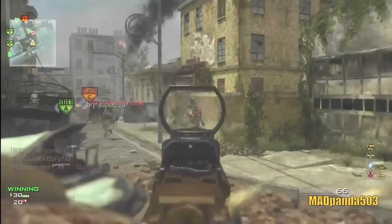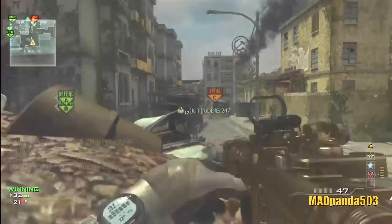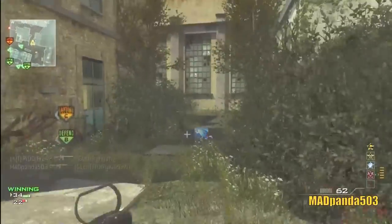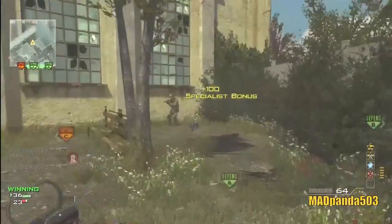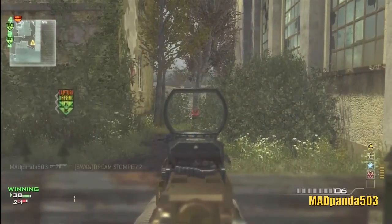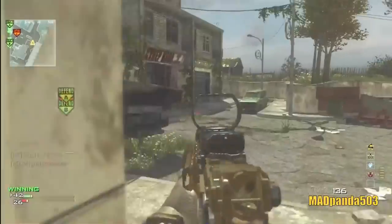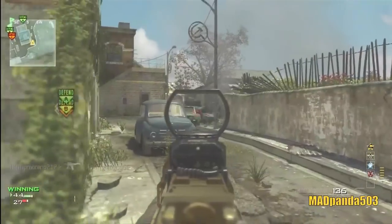I found silencer with Specialist was the best choice because you stay off the radar whenever you shoot. If you're playing assault and really playing objective, go loud, go proud — I would go with extended mags and red dot for that. But whatever floats your boat, this is just my opinion. Let's get into the map Fallen.